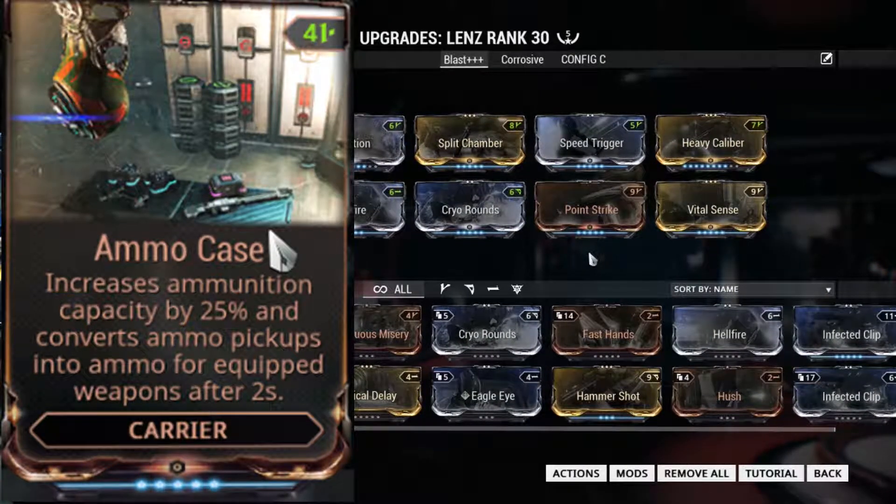An ideal companion is a Carrier or Carrier Prime equipped with an Ammo Case, which brings the quiver size up to 7, although changing the ammo feature is basically lost.